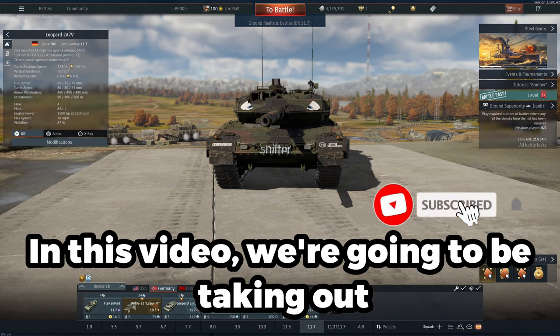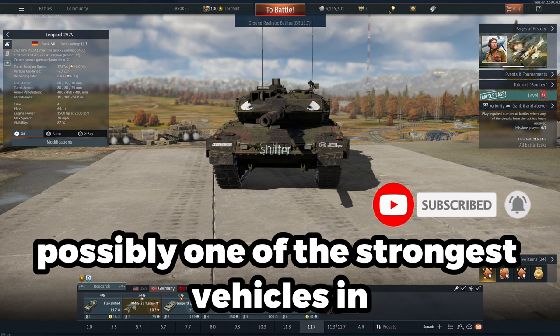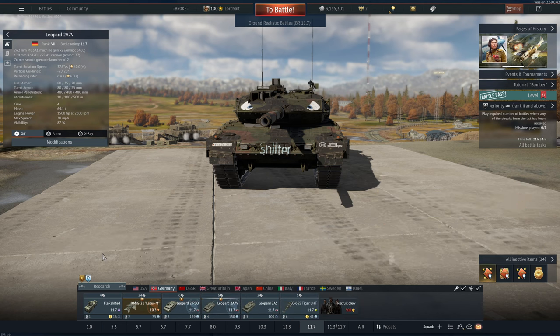Welcome back to the channel. In this video we're going to be taking out the Leopard 2A7V, possibly one of the strongest vehicles in War Thunder and in top tier in general. Now the Leopard 2A7V is very similar to its Swedish variant, the STRV-122B+, which is more armoured and can tank a few more shots than the Leopard 2A7, although I believe the Leopard 2A7 has more penetration power than the STRV.